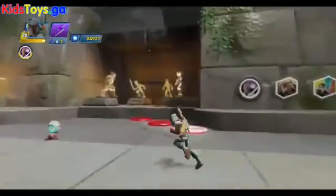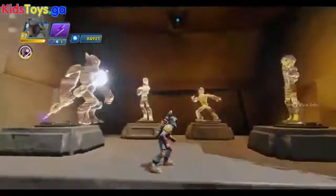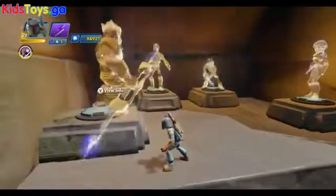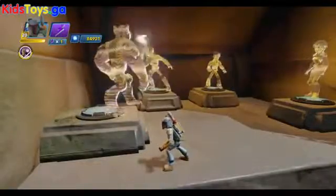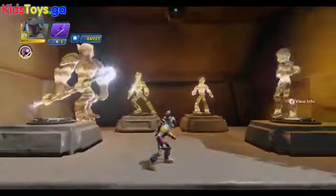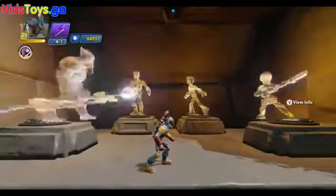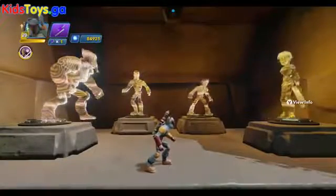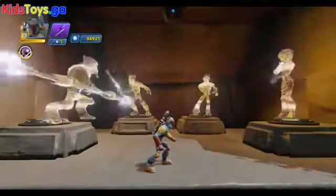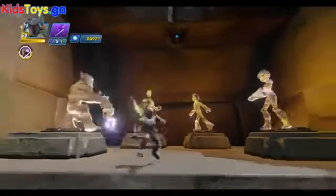Over here we've got the Rebels characters. We've got Zeb, who is a little glitchy and is not standing on his base — there he is, he's going back. We've got Zeb, Kanan, Ezra, and Sabine. They're all level 20 and moving around. Once they get to level 20, the gold kind of intermixes with their own color scheme and the character's color kind of flashes in and out of that.